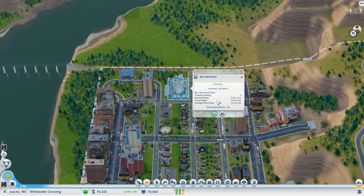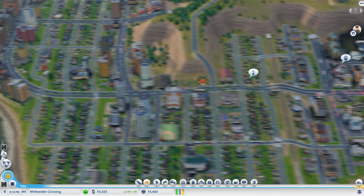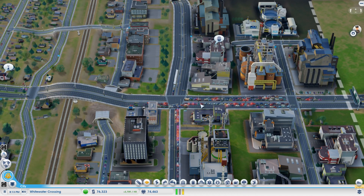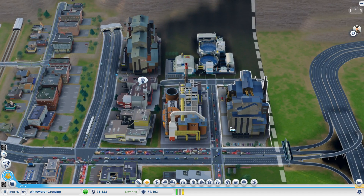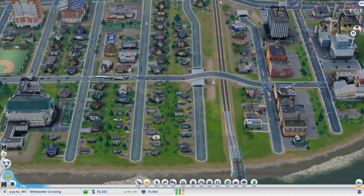I also have a bus here - look at this, 14,000 riders a day. They're waiting almost an hour because there's so many people wanting to use the bus, but that's great because it really helps with traffic. Because we can't do custom freeways, it becomes a problem - look at this traffic down here. I did a lot of work to try to minimize that, like having this road going underneath instead of intersecting with that road to decrease the number of intersections, but there's only so much I can do.